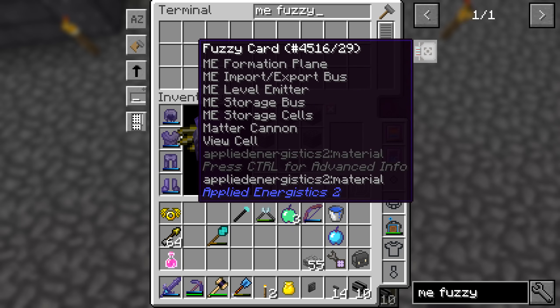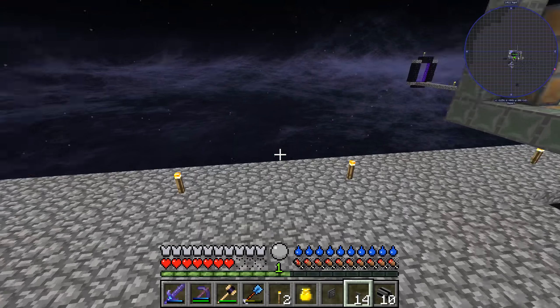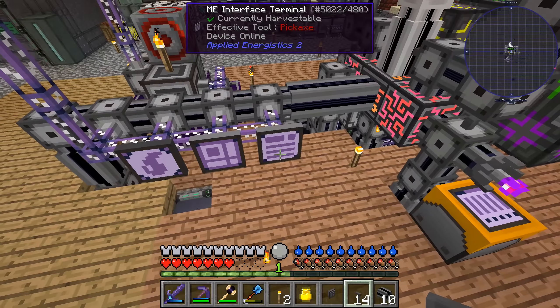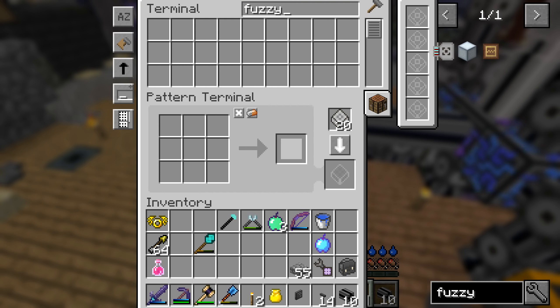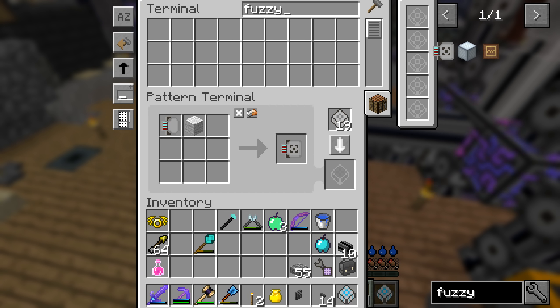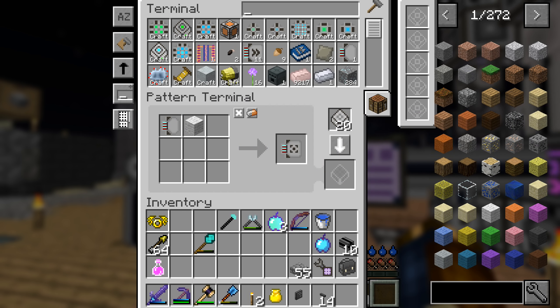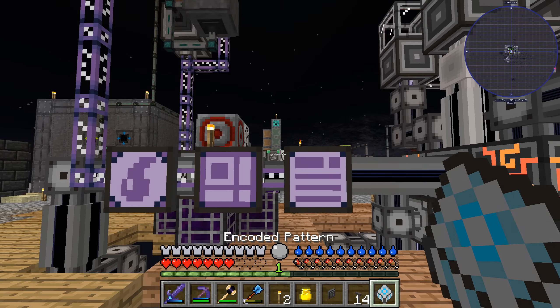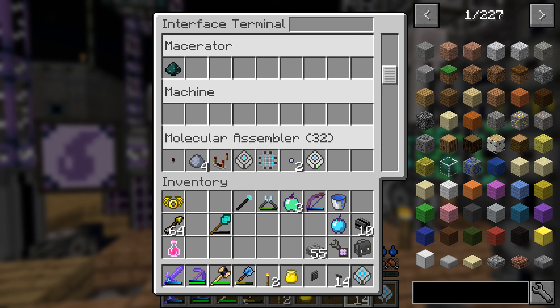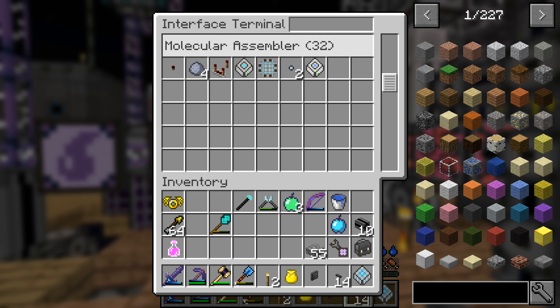I'm going to dig open a couple of these. Got a bunch of slabs. We need dense cables - got 40 of those, might want to make some more. That takes a bunch of stuff, but that's okay. Why are we using black wool for it? Wouldn't that make black cables? Oh, whatever.